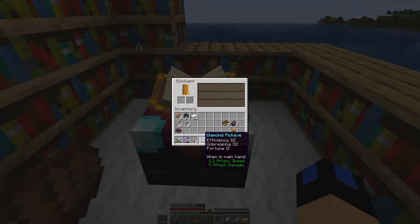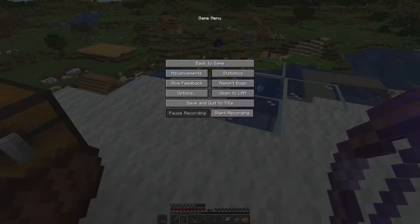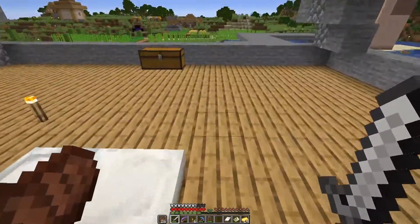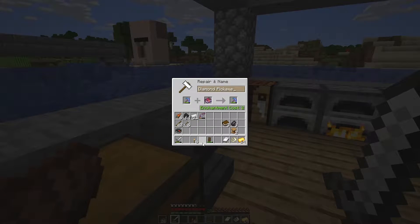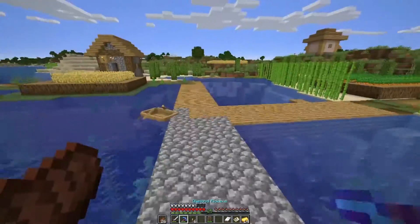Oh, I didn't know we were gonna get a lot of other enchantments — we got Efficiency and Unbreaking. Let me check something because my bow has Infinity on it. I'll just show you guys — my bow, I cannot put Mending on it because I already have Infinity on it. So that's bad. Here's my bow — oh wait, it can actually! Alright, so my setup might as well get that on.